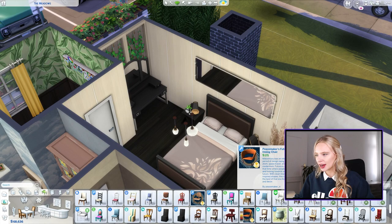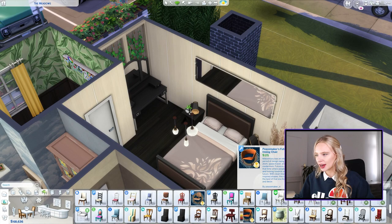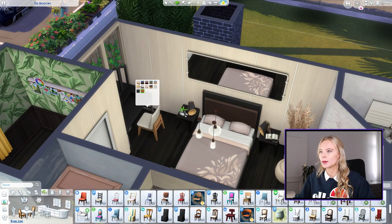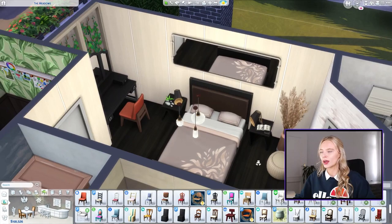Now we just need a chair here and I want to go for something colorful. Even though it might not be functional, I think it would be pretty. Like a red or a yellow — yellow could be pretty, but maybe red. Let's do red. The red and the pink clashing is kind of cool, and we can tie it in with some other clutter items.